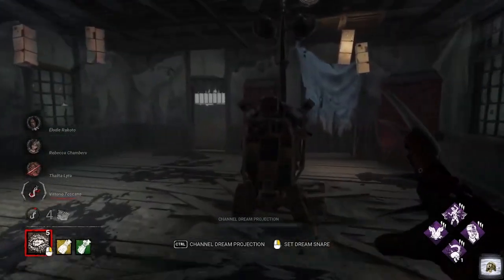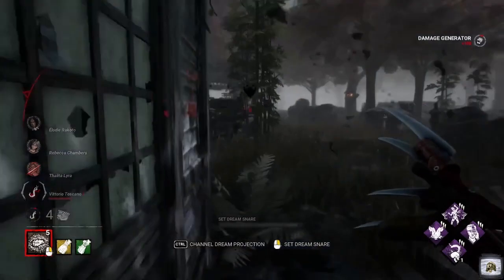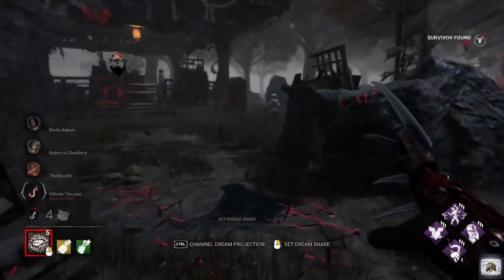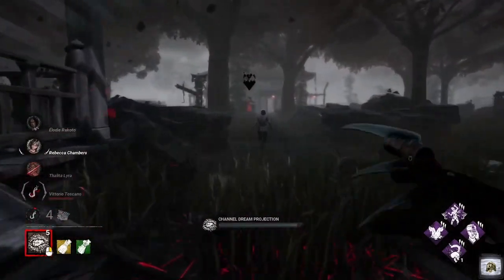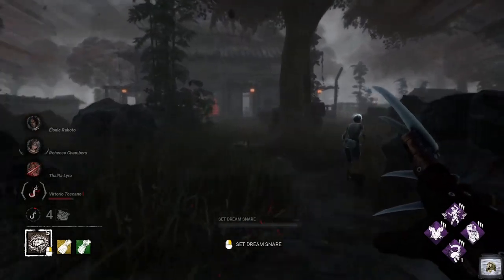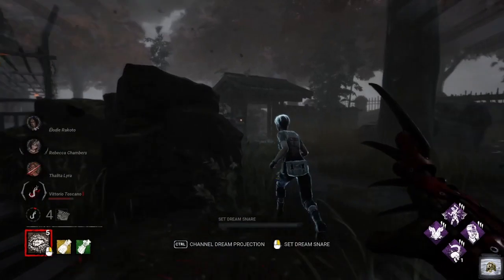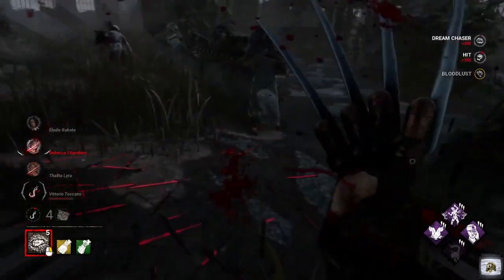Maybe we can get this lunge going. We've got a survivor here on the gen — let's see if we can get the hit on them. And it's a good old Rebecca Chambers. We're in pursuit — no pallets around. There we go, Coup de Grâce — there you go!